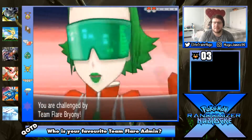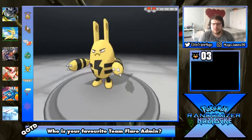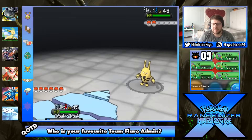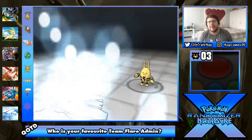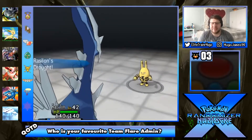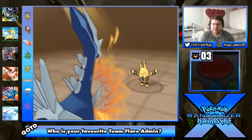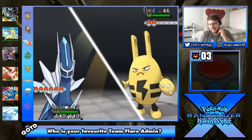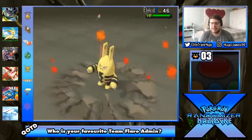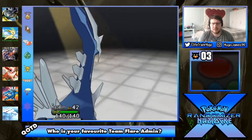Hopefully this trainer has something that Dialga can fight. I'm gonna go into Rassilon - I want to get a little bit of extra money because the more money we have the more healing items we can get. Elekid is nothing to be scared of, especially because we've got Earth Power. Goes for Thunder but misses. Earth Power gets the KO. That's what I want to see!